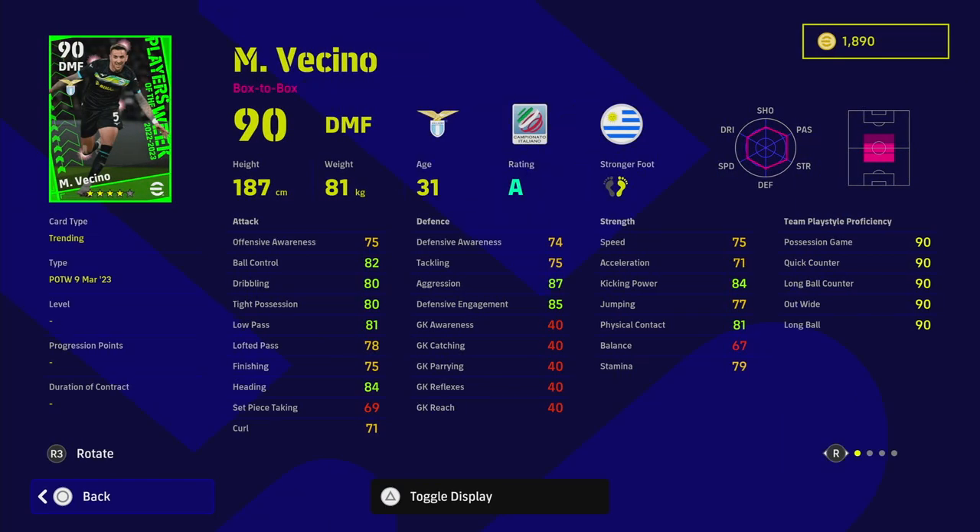We've also got Fincino - he's pretty decent as a DMF in a box-to-box position, so he doesn't have blocker but he has one touch pass, interception, and passing skills aren't too bad at 81 low pass. I'd probably get him in my squad but if you're a newcomer I'd definitely recommend checking out my DMF top players for all budgets video because there are players better than him in there by a mile.